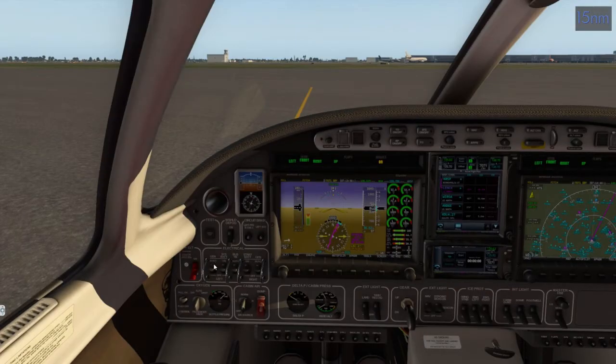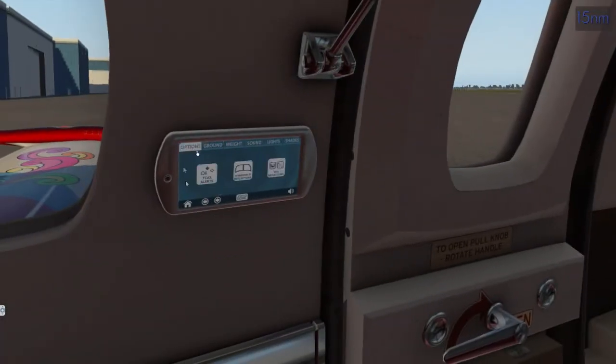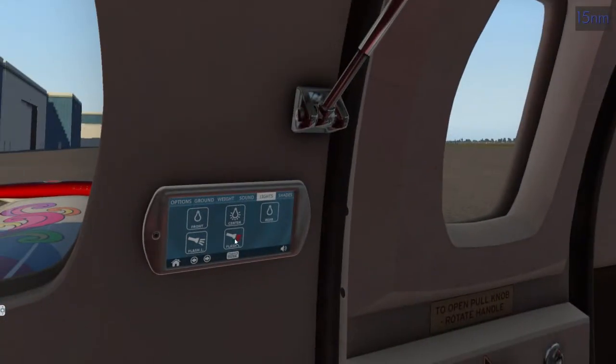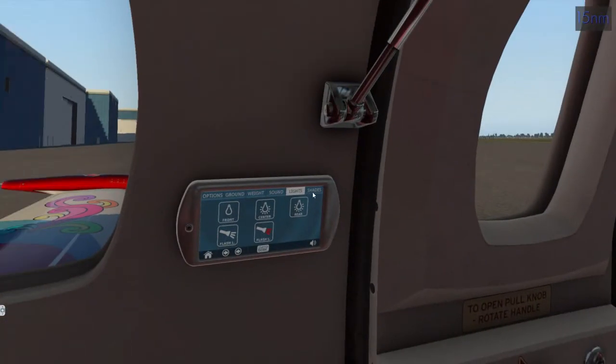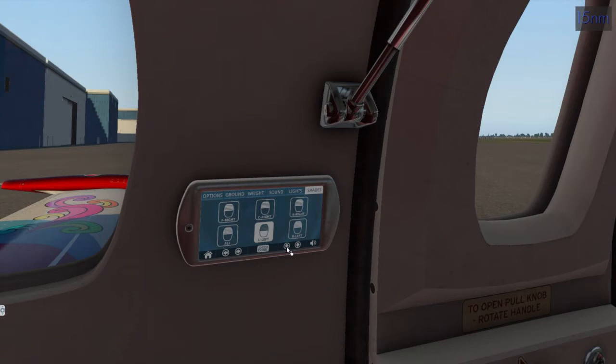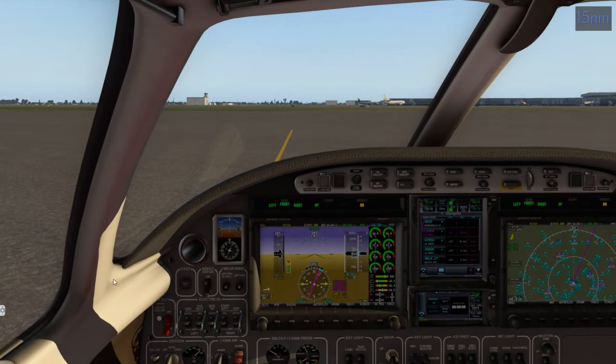While the engines stabilize, let's look at the back panel. There are sim options for reflections and such. Ground section has GPU, chalk, pre-flight elements, door. Weight covers people and fuel. Lights — you can turn all of them on or off. There's also shade control: click and the shade closes. This reminds me of the Honda Jet but this is obviously newer and more capable.